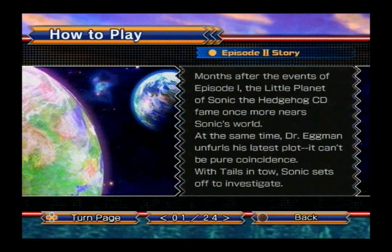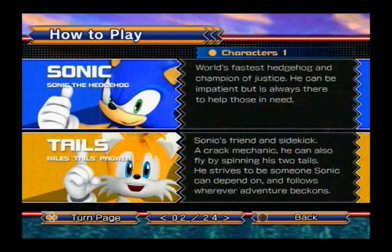The story for Episode 2 — this is a shorter version of the actual story. Months after the events of Episode 1, the Little Planet of Sonic CD fame appears once more near Sonic 4. At the same time, Dr. Robotnik unfurls his latest plan. It can't be pure coincidence, so with Tails, Sonic sets off to investigate. You can see a little planet up close rather than farther away, and you can see the Earth again. The description reads: world's fastest hedgehog, champion of justice — the same description as in Episode 1.